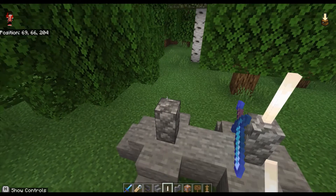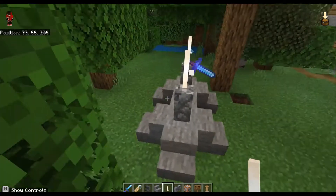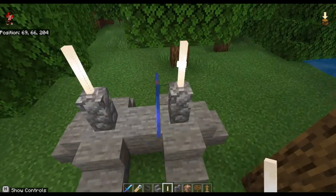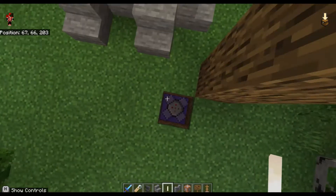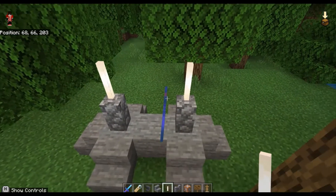Now if you don't have access to an end rod — which actually you should because you're building this in creative, because you have to with the command block — but for the record you could also use torches.